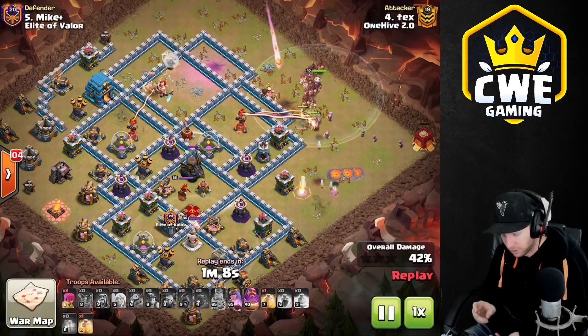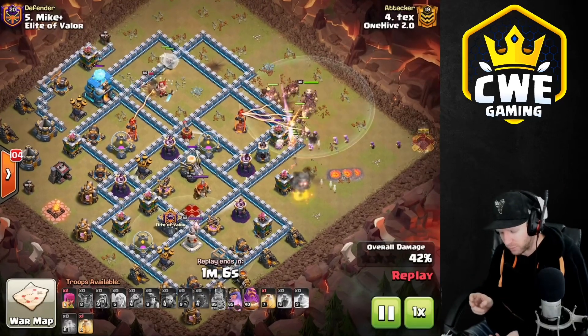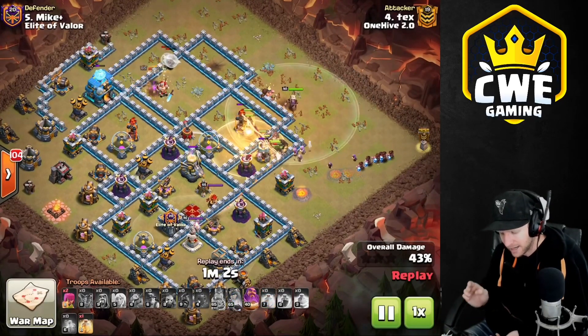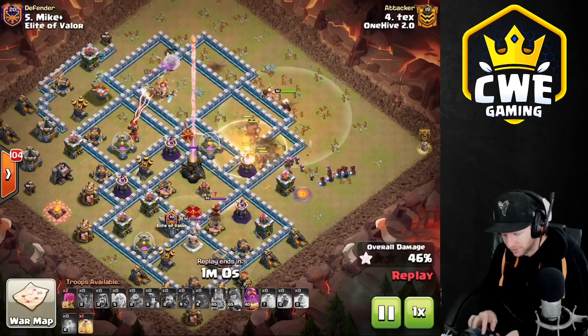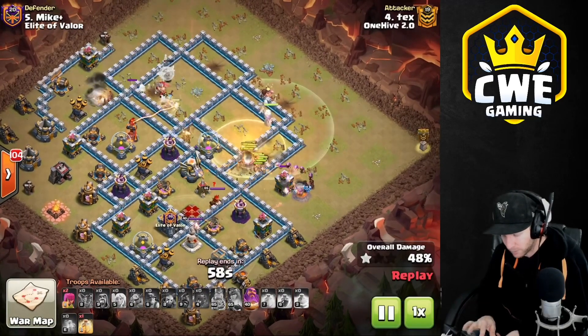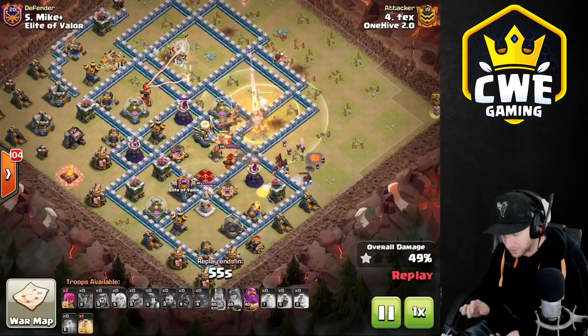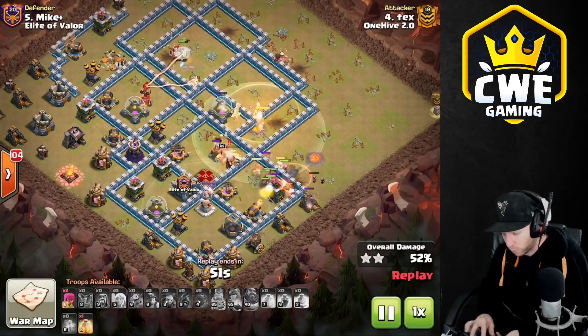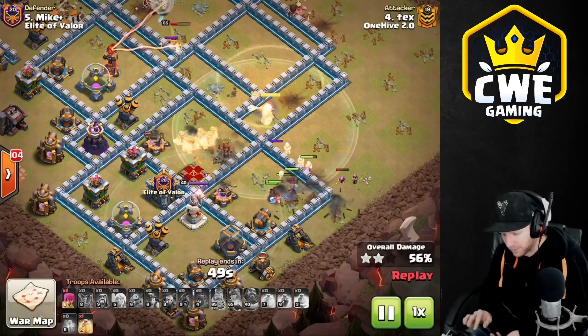If the Queen's getting targeted and she pops her ability because she's taking shots, the next fire of the Eagle Artillery will go to her Healers. If they've hit a single red mine or anything like that, they will go down — so be very careful. If the Queen starts to get targeted by the Eagle Artillery, you have to start the next phase: drop the King or drop a Pekka out of the Siege Barracks. She pops her ability but her Healers did get targeted because the Sweeper knocked them into range of the Town Hall.